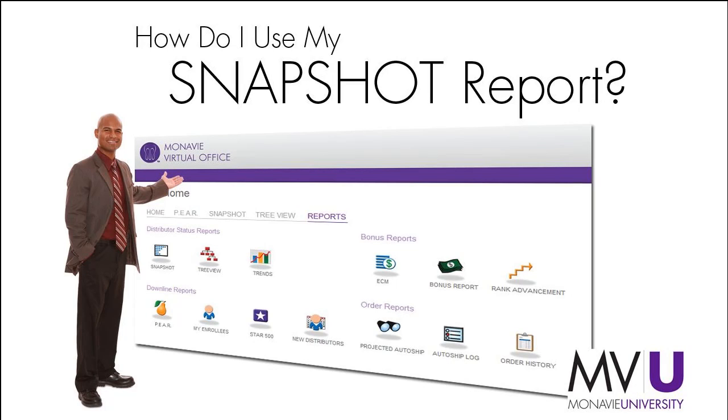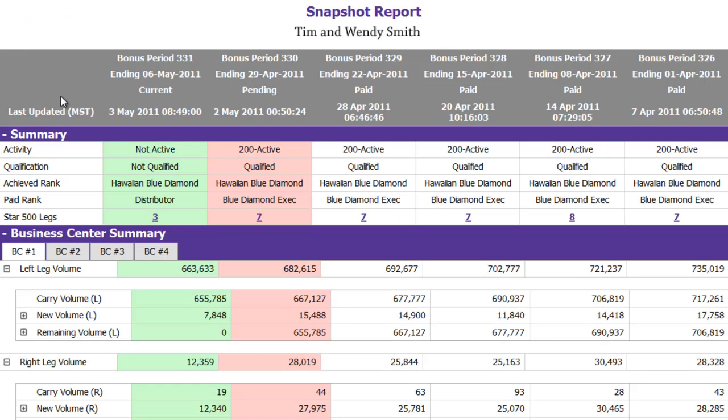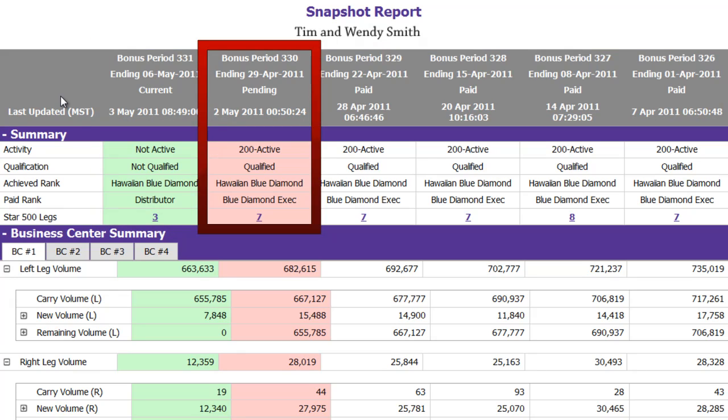How do I use my snapshot report? In the virtual office, go to the reports section and click on the snapshot icon. The snapshot report shows a total of six weeks. Your current week is highlighted in green and the pending week is highlighted in red.